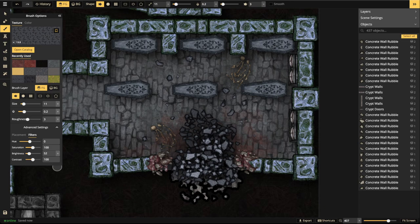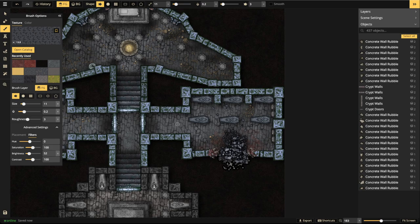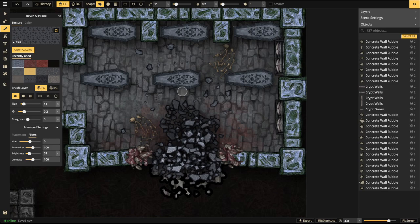A pro tip: always use contrasting values to make something pop — that's a trick all artists use. There's a concept called the focal point in a composition: that's usually where the lightest light meets the darkest dark. The viewer's eye goes to the focal point, meanders around the composition, then returns to the focal point to rest. Apply single clicks of the darker rock texture to emphasize the explosion of rubble.